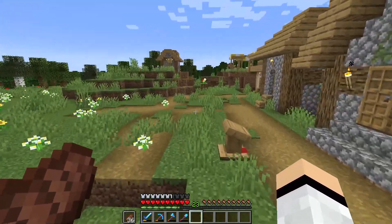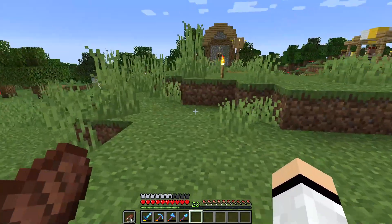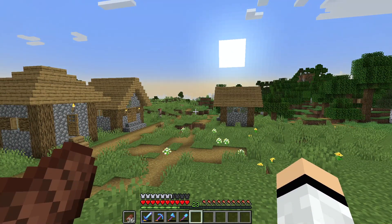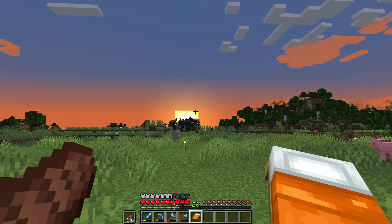Moving swiftly on, we're going to be focusing on building some villager houses, and these houses are going to be a lot bigger, meaning that we can put profession blocks inside of the houses. Therefore we will expand the village population and also get more jobs put into the village. Is it just me or does the sunset in this game just look amazing?